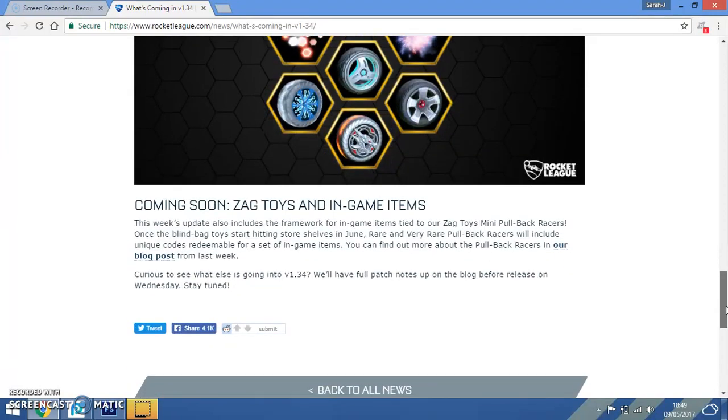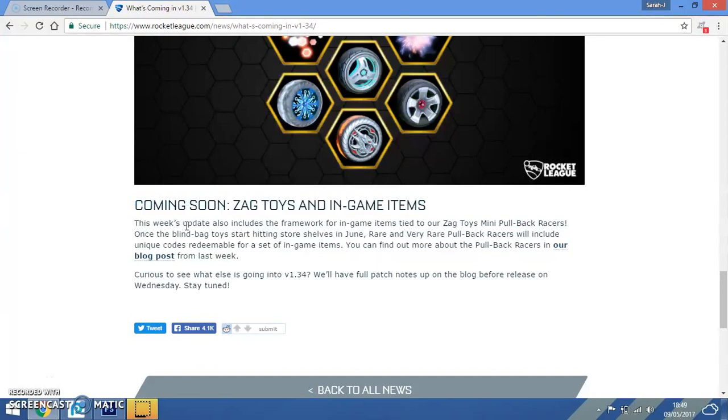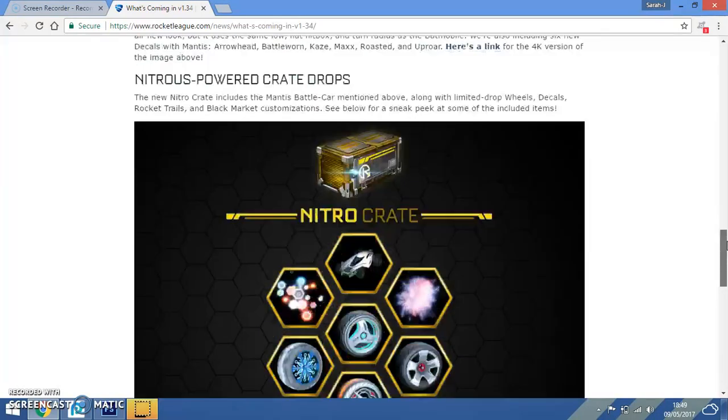Also this is quite a new thing — coming soon: Zag Toys and in-game items. So apparently you can buy actual Zag Toys, the mini pull-back racers — like those little cars kids play with. You get them in June in actual shops, and they include a unique code that comes with an item in the actual virtual Rocket League game.